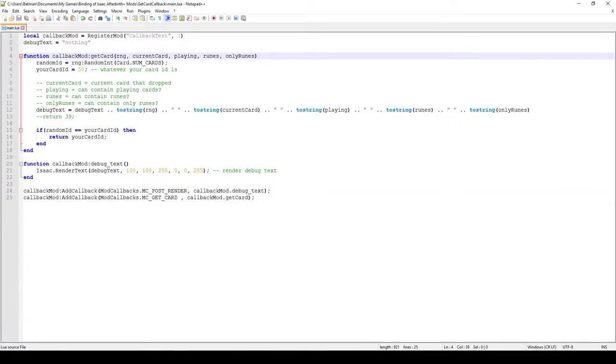What you get in this callback is the RNG — that's the RNG class or object which controls the seeded random in the game — and you use this to generate your random number. Then we have the current card: say you open a chest and there's the Algis rune there; its ID is 39, so that value will be 39. You can check whether the current card is a rune or something else — it just tells you which card the game has decided to spawn.